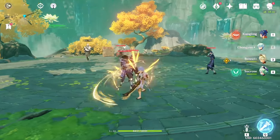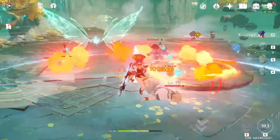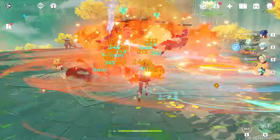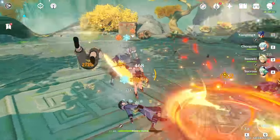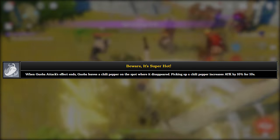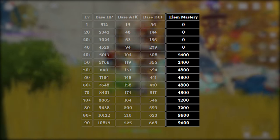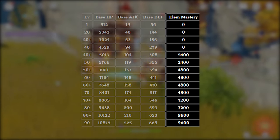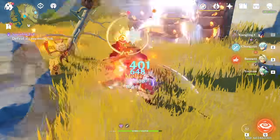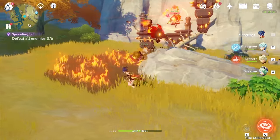The first thing we want to note is Xiangling's abilities and elements. Xiangling is a Pyro type, and her kit is centered around quick basic attack sequences with Guoba and Pyronado used to proc pyro reactions. At Ascension rank 4, her Guoba gives her a consistent 10% attack added onto her base. The unique stat she gets from Ascension is Elemental Mastery, and while this is not ideal like flat attack percentage or crit, it can help raise her reaction damage significantly.